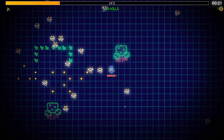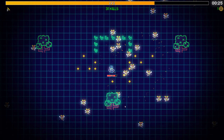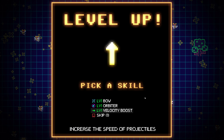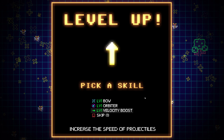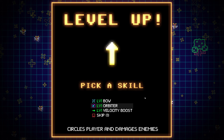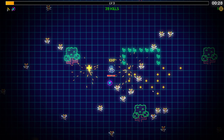So we have like 7 HP. That's not swinging music. Orbiter. Let's see, Velocity Boost - increases the speed of projectiles. We're not using any. That's the bow orbiter. Stickers players and damages enemies. I'll take this.